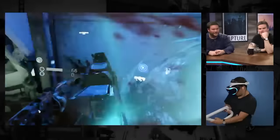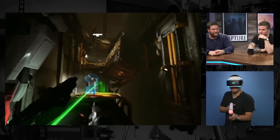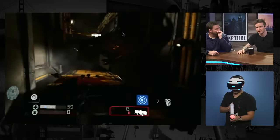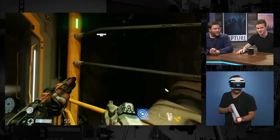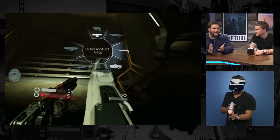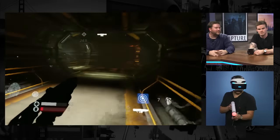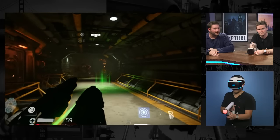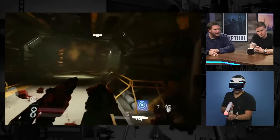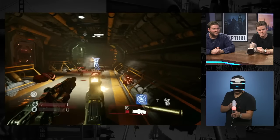Even at E3, when Bethesda first announced Fallout 4 officially, they were like, 'Oh, it's coming out in six months' — they officially announced it right before release. It seems like Bethesda likes to finally show off stuff not that long before it's released to peak people's excitement. Yeah, I mean, it's never say never — we might announce something and it comes out a year or two later, but we do like the idea of showing our full year lineup. Every game we showed at our showcase this year you can play in some capacity now.